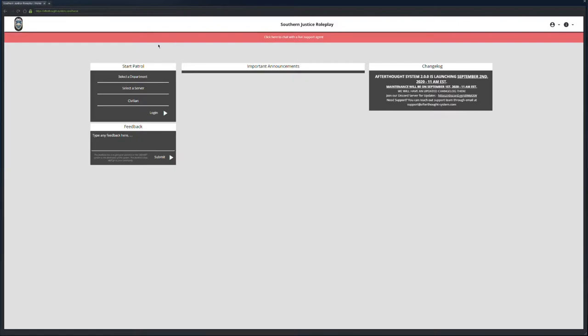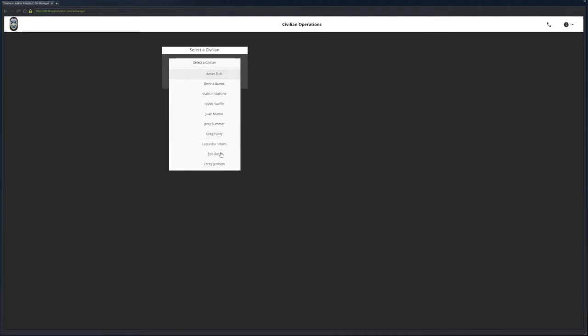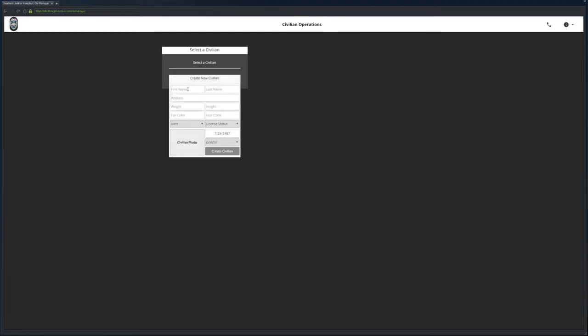We're going to click on Southern Justice Roleplay because that's what we have applied for in the Southern Justice Roleplay Discord. Once you've done that, hit Select Departments. We're going to start with Civ for right now — I'll do more videos for LEO, fire, and EMS later. Select Civilian, then come down to Select a Server — there's only one option, just click Server One, and log in. Now once you're in: if you've been here before and already used our CAD, just select a civilian you've already made. We have a new character — Devin Adams — so we're going to hit Create New Civilian.